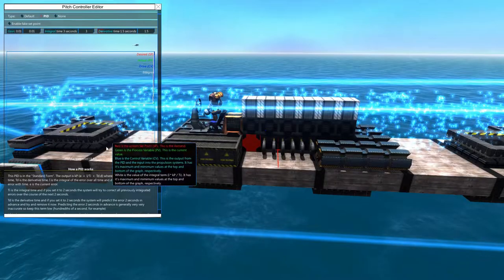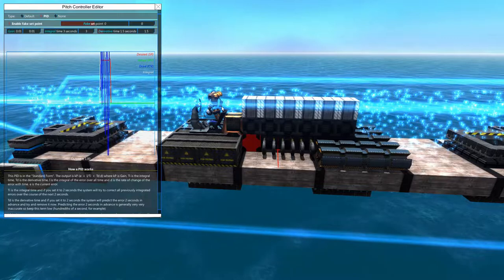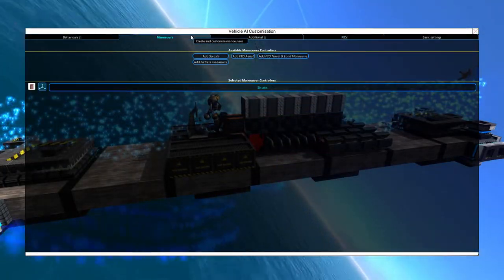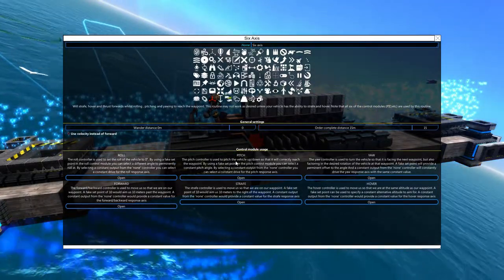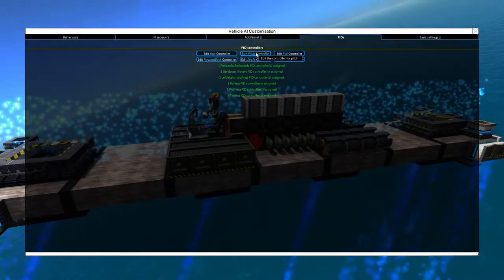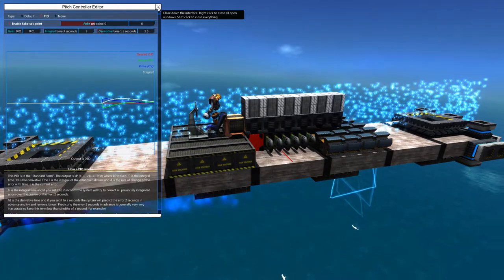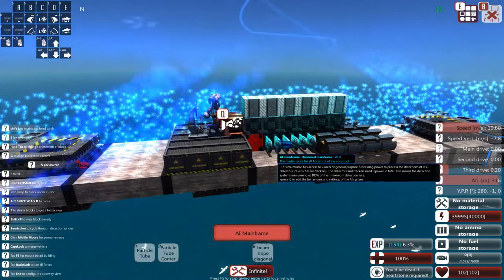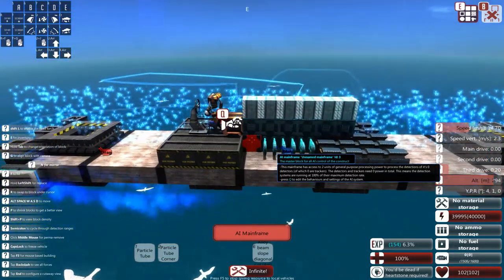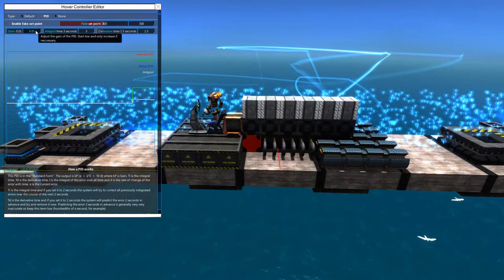Let's take caps lock off again and see how that's working out — still pretty bad, but it is trying to level itself out. At some point it probably went oversaturated. It is keeping us pretty level and we're currently going between 290 to 300 in altitude. To be a bit more strict on the hover side we could adjust the gain a little bit.